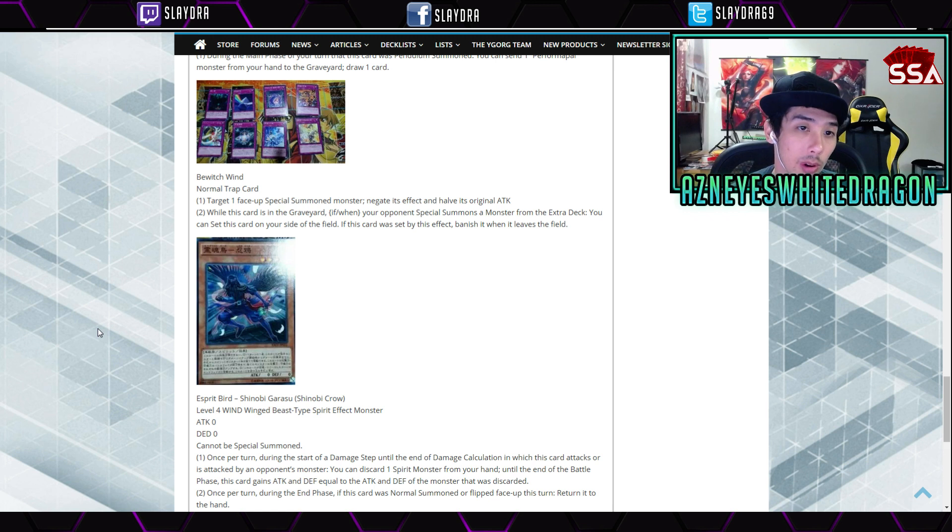Next up we have Bewitched Wind — a normal trap card. Target one face-up Special Summoned monster: negate its effects and halve its original attack. While this card is in the graveyard, if your opponent Special Summons a monster from the extra deck, you can set this card on your side of the field — if set by this effect, banish it when it leaves the field. That's really good. If you just have Imperial Iron Wall, that's a lot of free advantage. I want to make a deck with Bewitched Wind and Iron Wall so it can't get banished and keeps recycling.